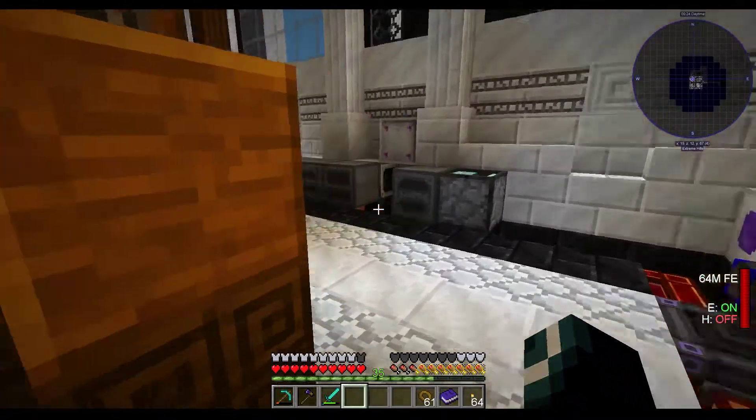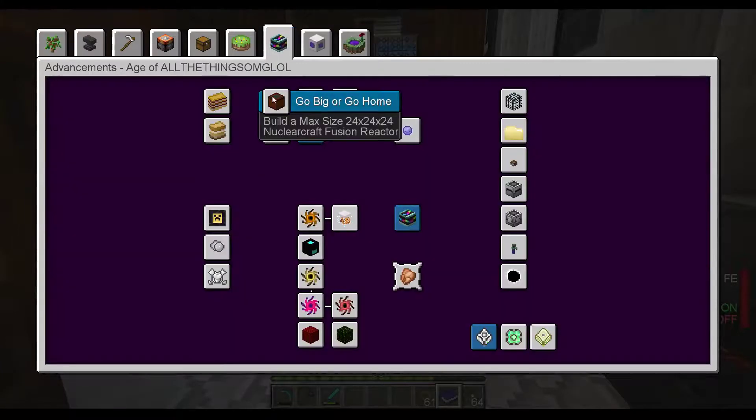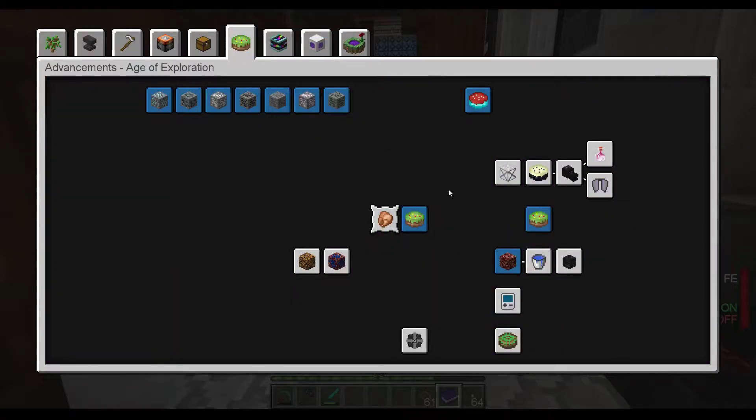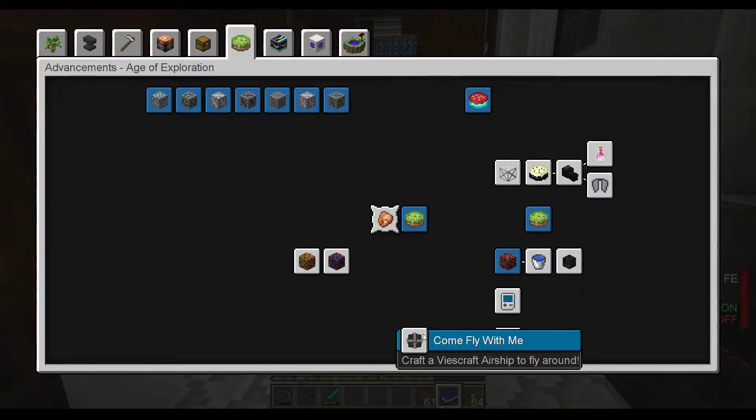So what else are we going to do today? Well, there's a lot of things that are still undone, but none of them seem worthwhile. Maybe go to the End? Do I even need to go to the End? I could do the Wither, I could do the Dragon, I could go to the hunting dimension for some reason. Airship? Those things are buggy and glitchy at the best of times.